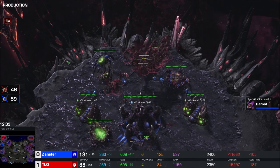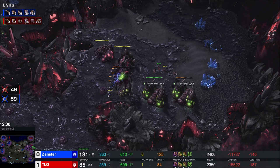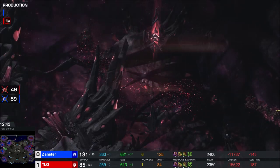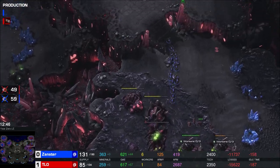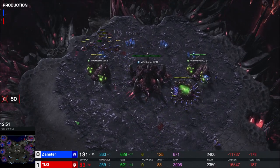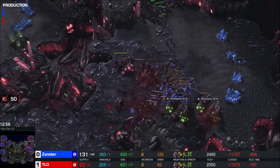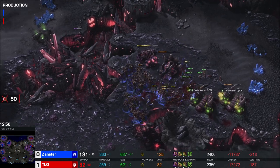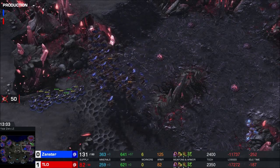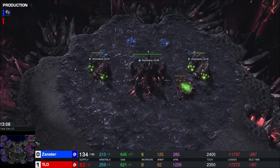Xanster's plus two attack is gonna get denied, his Spire does go down, but he had some more time to make mutalisks. It's currently 53 to 40 - Xanster has a 13 mutalisk lead on TLO. Xanster's lings are getting in on the trouble too. If you're base racing, Zergling DPS is pretty great honestly. I think Xanster has this - it's 131 to 82 supply, 125 to 82 army supply. There's just nothing here for TLO - his income is garbage, he has no workers left.